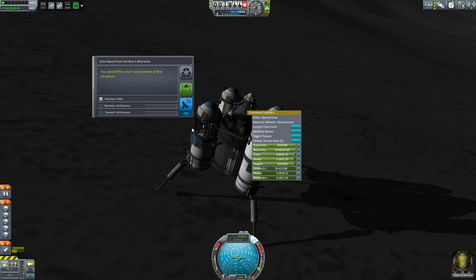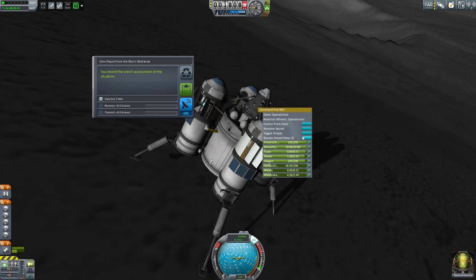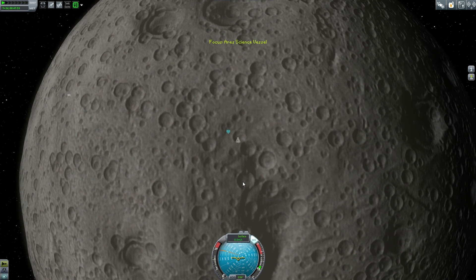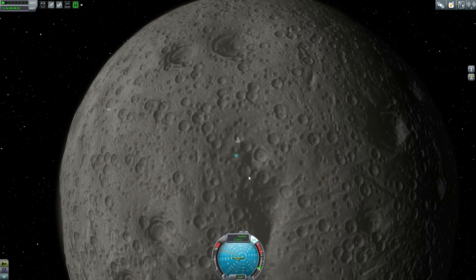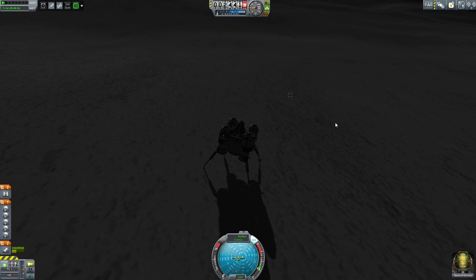Is it the right one? No, midlands. Time to try a different one. Is this the one? Midlands — dang it. Surely this is the one? Crew report: midlands. Okay, so I've tried this one, that one, this one, and this one, and I've still got nothing. There apparently is a crater here that is the Midland Crater but I can't seem to find it. It's pretty large in comparison according to the map, it should be about one of these, but I've tried all four and those aren't working.